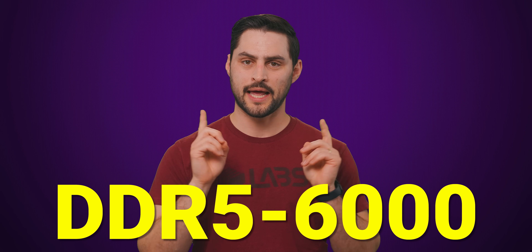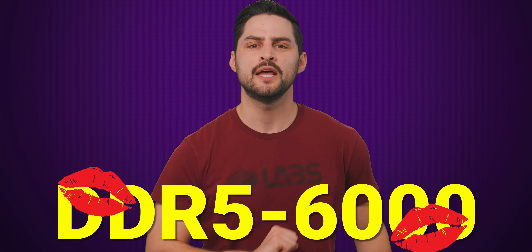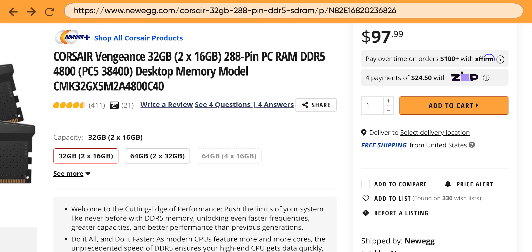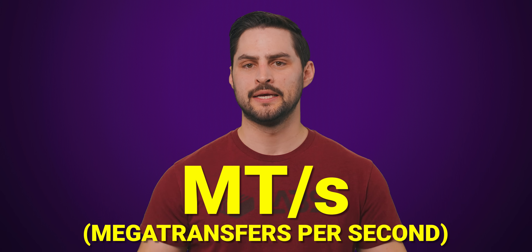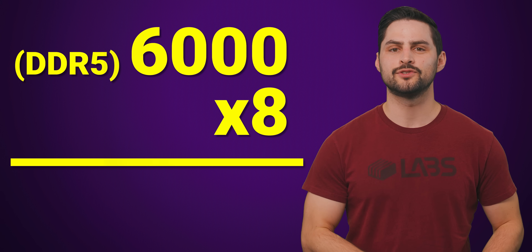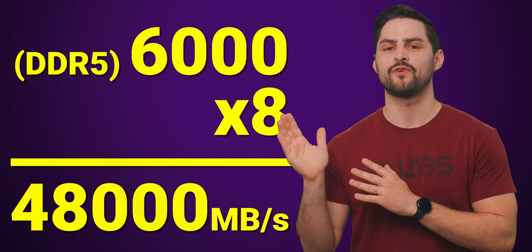A good rule of thumb is that DDR5 6000 tends to be a good sweet spot between those cheap 4800 speed kits and those pricey modules rated at 8000 or even higher. This is a module's rated speed in mega transfers per second. Multiplying that number by eight gives you the number of megabytes of data transferred per second.